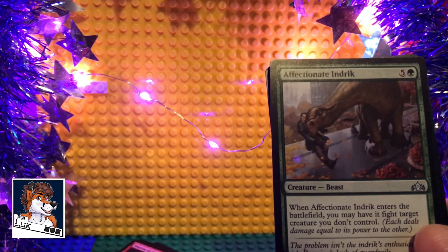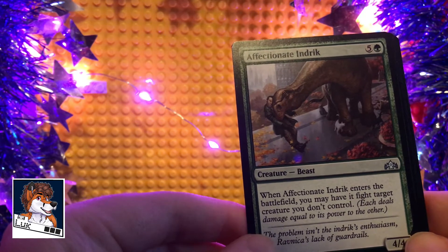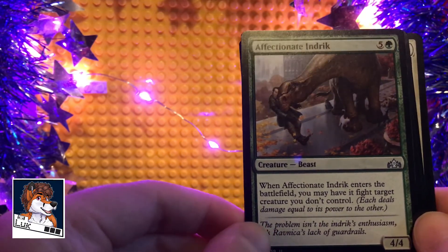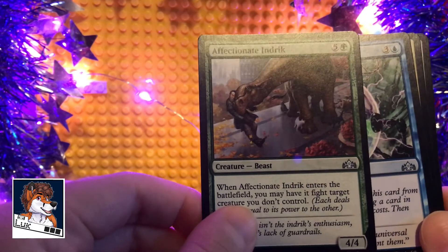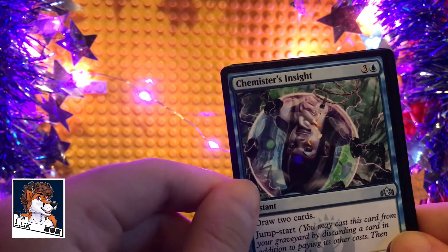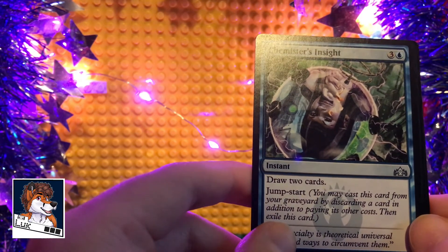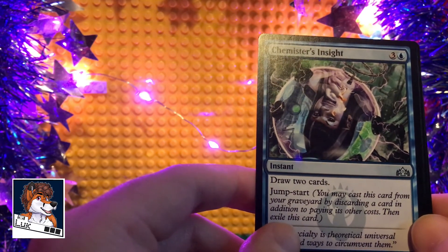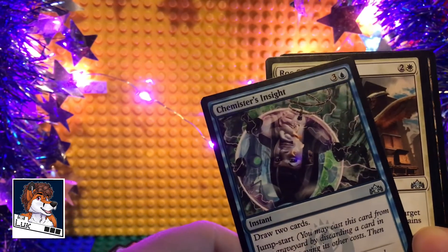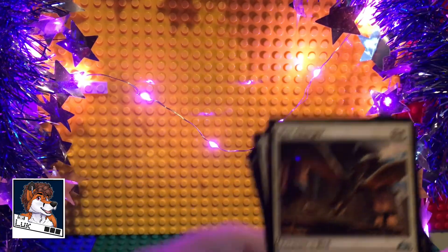Oh look at the mana cost on this thing — four four. When it enters the battlefield you may have it fight target creature you don't control; each deals damage equal to its power to the other. That's interesting — high mana cost though. Chemister's Insight — oh wow, I love the artwork on that thing, that's stunning. Draw two cards, and it has Jump-Start, which means you may cast this card from your graveyard by discarding a card in addition to paying its costs, then exile it. That's a good instant.